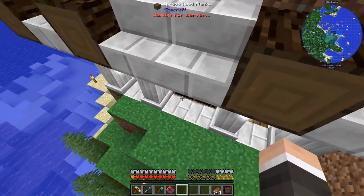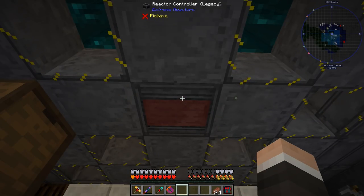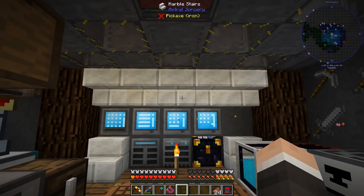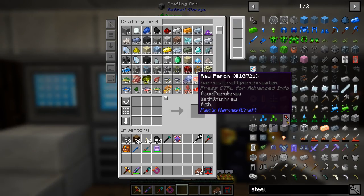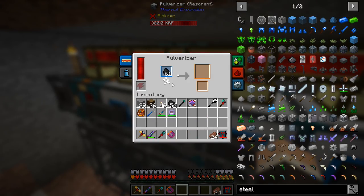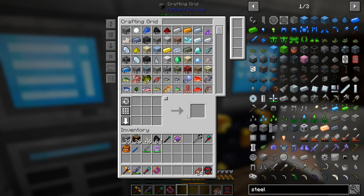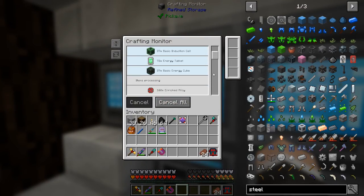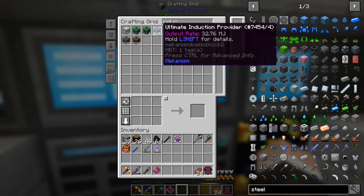We're gonna put the induction matrix in the mining world, and we'll have both the solar setup and the big extreme reactor there, because this one isn't hooked up to anything anymore — no power drain on it whatsoever. I'm gonna turn off the coal processing since what we have going below should be enough for now. The plan is to make that induction matrix — I just gotta wait for all of this crafting to finish.